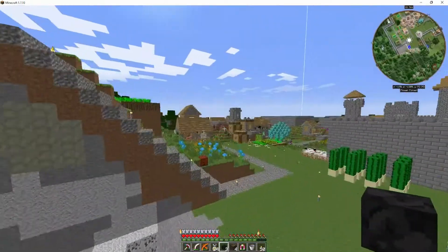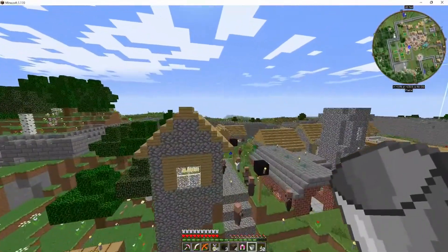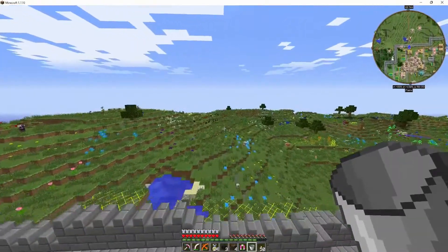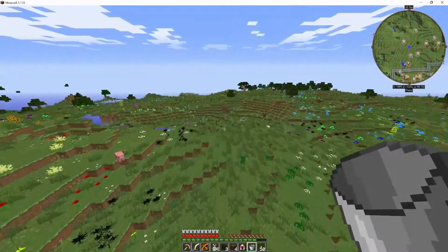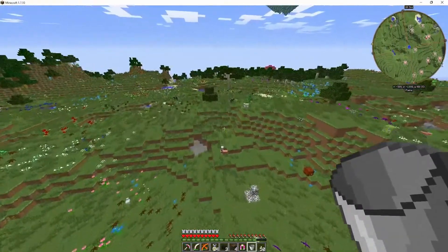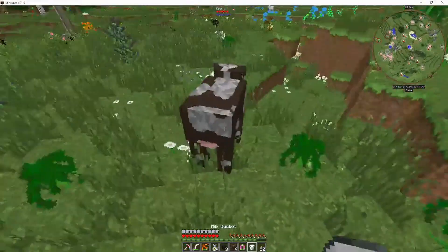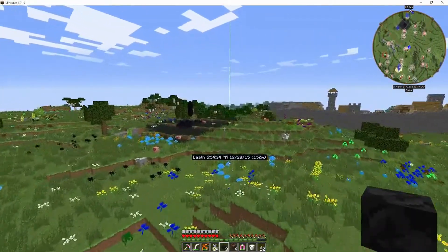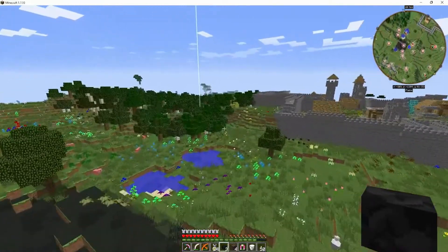I've just been throwing everything into that draconic chest and I haven't really been sorting out much of anything because it's such a pain. But if we have AE2, I can just dump every item in there and it won't have any fears at all. Alright, let's get our milk, let's go back down to that location. Let's do this, and then we'll come back up and make our draconic transport thing.